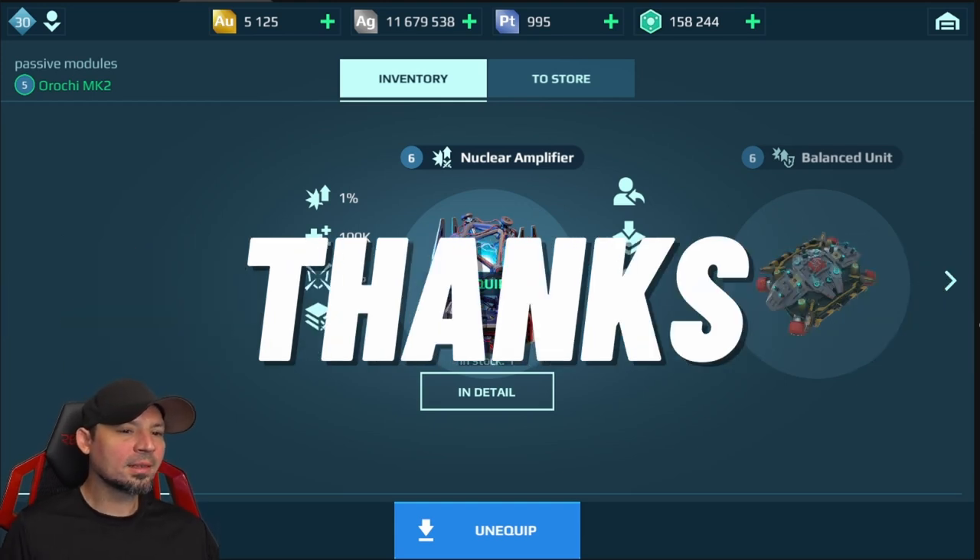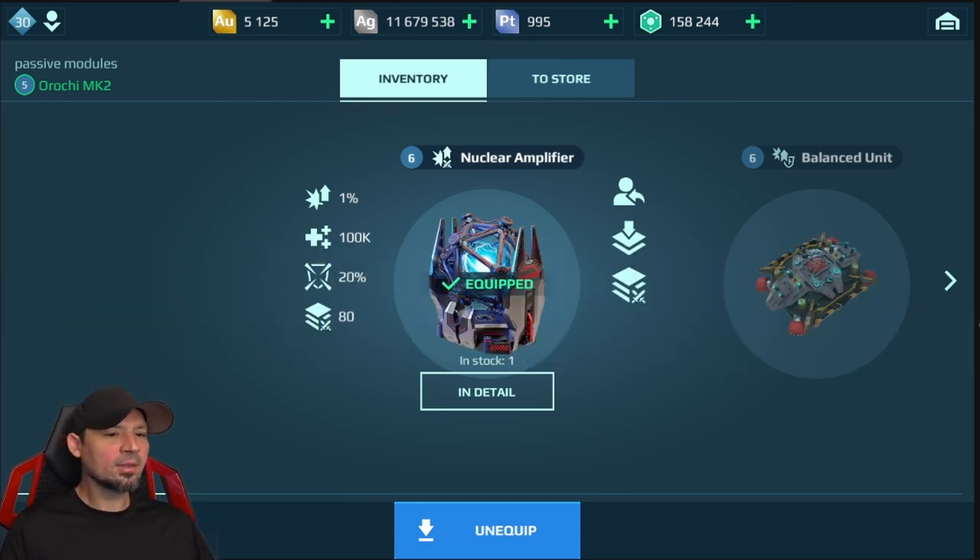First, we've got the brand new nuclear amplifier. Every time you deal some damage, this gives you more damage — up to 80% when you max it out. Even at level 1, you can get up to 40% more damage. This is currently the best damage module in the game, and you really only need one of these. Other damage modules require you to stack two or three, so this frees up slots for last stand and armor kits.